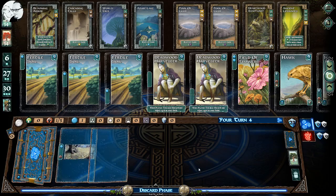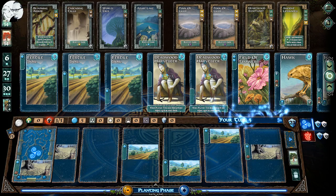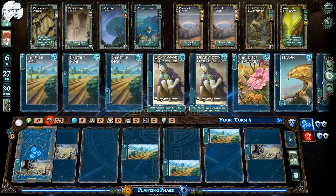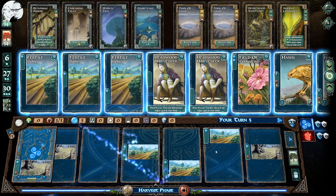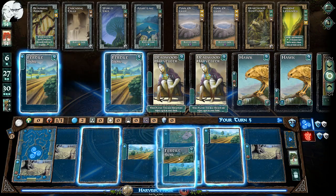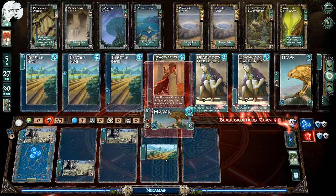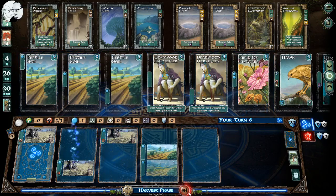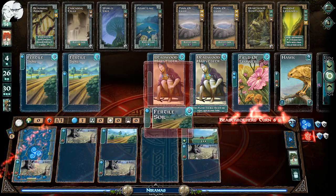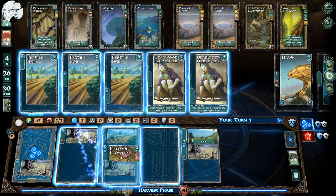I'll just keep buying fertile soils. One thing I really like about this digital implementation is that when you hover over a card there's a little animation — the flowers are moving, the hawk has lightning in his eye — which is really cool. They didn't need to do that but it adds great flavor to the game. With five mana I'll get the field of flowers — that's also two mana — and I'll just make this card a really good mana card. Let's keep getting fertile soils. I like to keep some cards totally empty because later I might find something good to put in them.